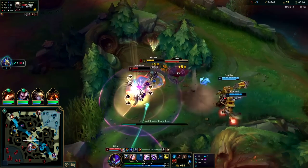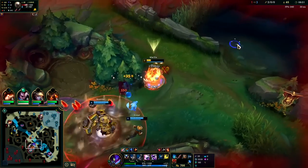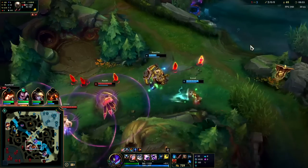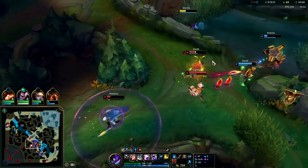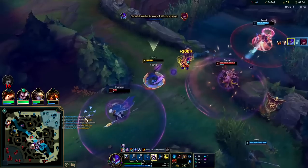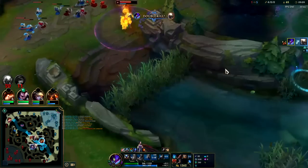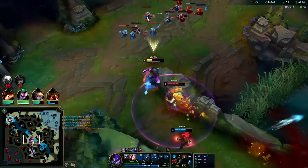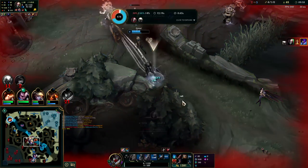Drop W on this guy, auto Q — he's out of mana. I need to get out of here. It's a decent Nautilus hook but I'm just so out of mana. W, E, Q, R, Flash — Q — all right, I gotta get out because of Singed. Go for Ezreal, not for me — Q around the wall, auto.